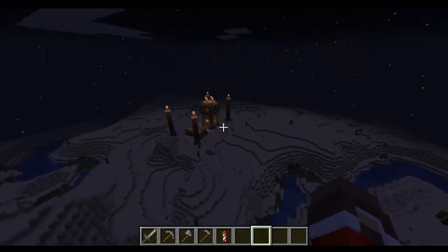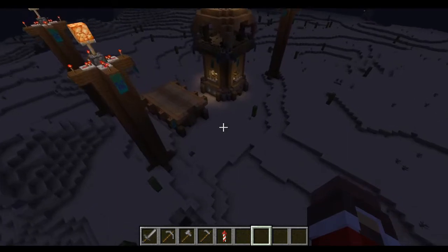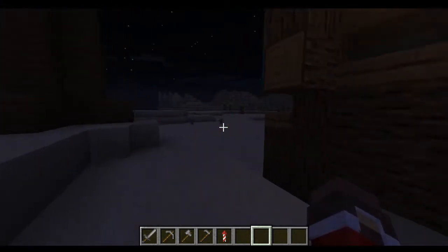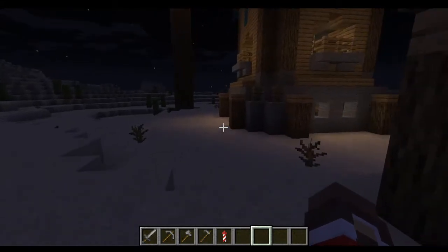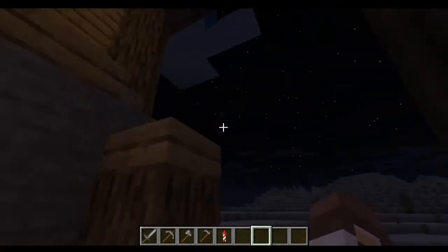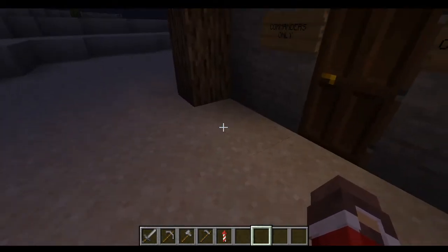Now, I know it looks like a pillager hideout — it's not. This is the construction center. This is where if you need stuff for a base, you come here to get it. But only commanders can come here at the beginning of the server.